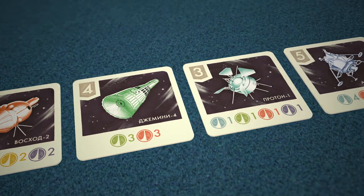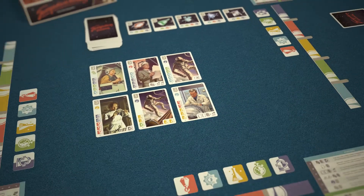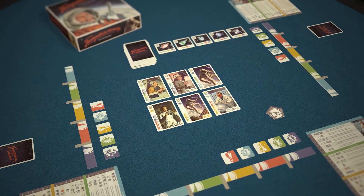The projects to be completed by the players are also located in the center of the table. Each project recreates a real one. One of the players gets the first player token. Let the game begin!